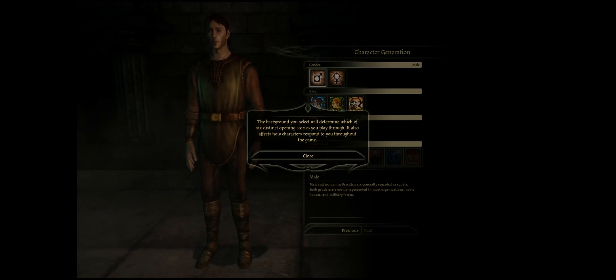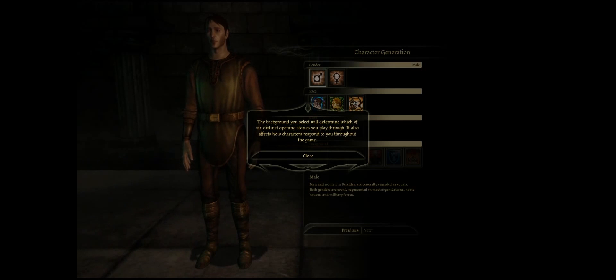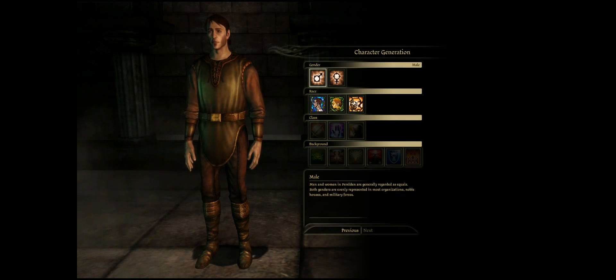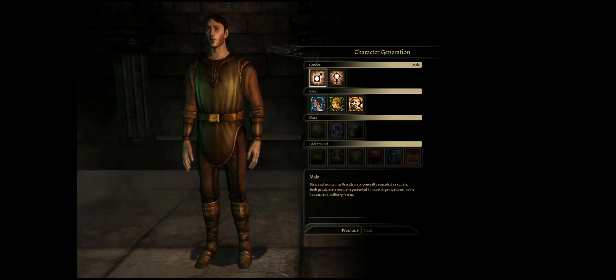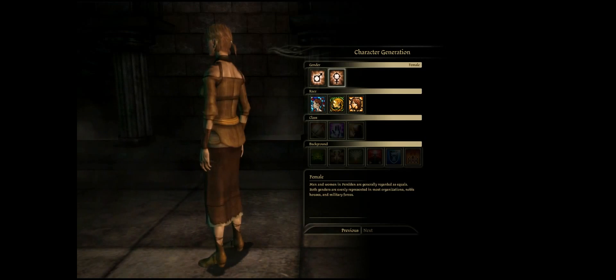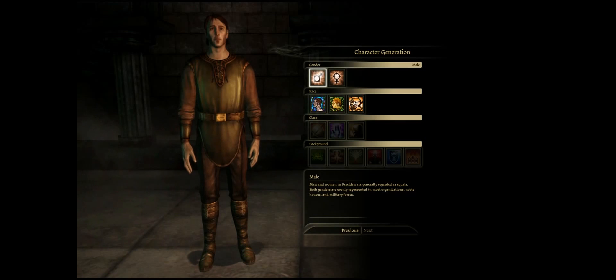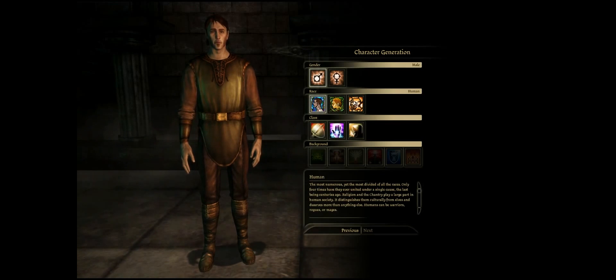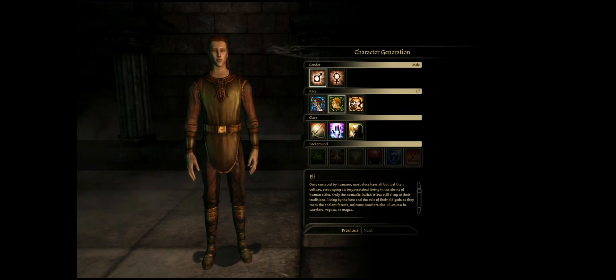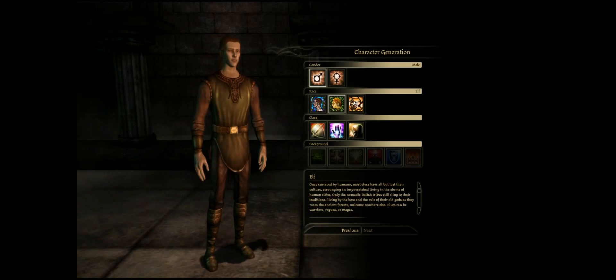The background you select will determine which of the six distinct opening stories you play through, and it also affects how characters respond to you throughout the game. So, do we want to play a Sir Jaxie or a Lady Jaxie? Let's play Sir Jaxie. Now the question is do we want to play a human, an elf, or a dwarf? I think we're going to play an elf, because I'm probably going to play an archer of some sort.